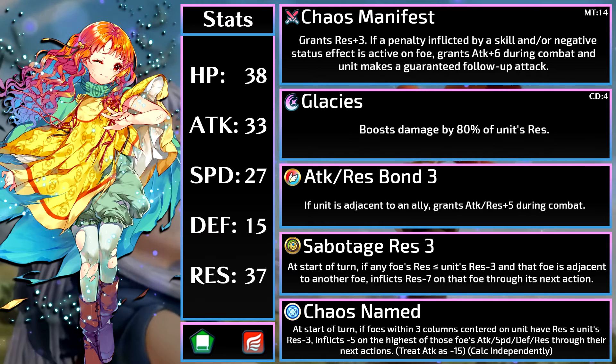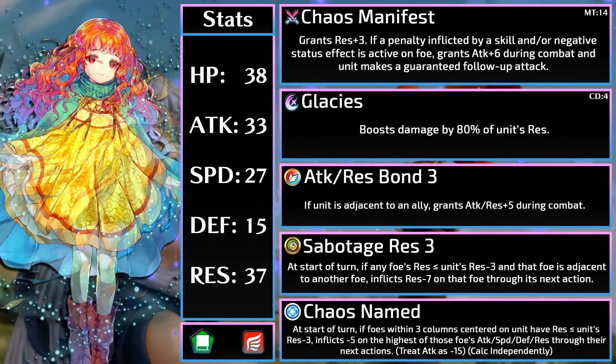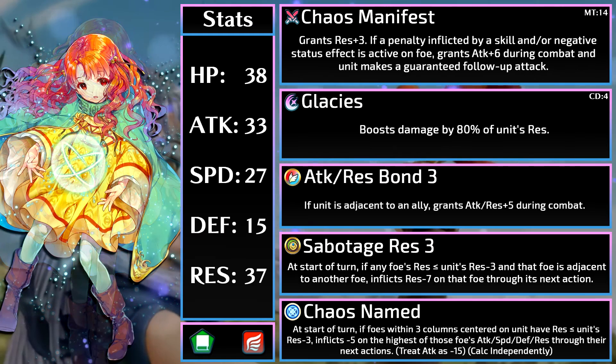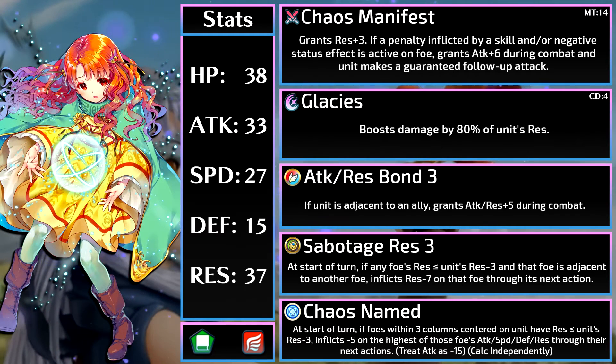Now let's talk about the main star of the show — her weapon, Chaos Manifest, the coolest sounding name for any weapon in the game. It grants res plus 3, which I mentioned before, so whenever Yune is comparing her res she'll be using her base 37 res. Its effect is very good: if there's a penalty or negative status on the foe, Yune will get plus 6 attack during combat, and she is guaranteed a follow-up attack. Yune doesn't need to worry about doubling with her low 27 speed thanks to this weapon.